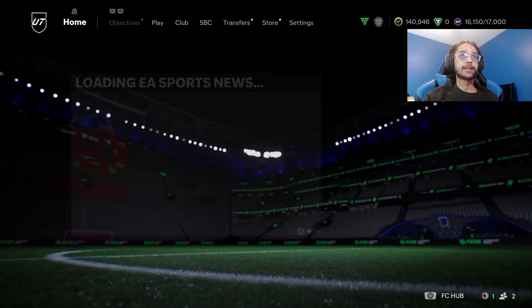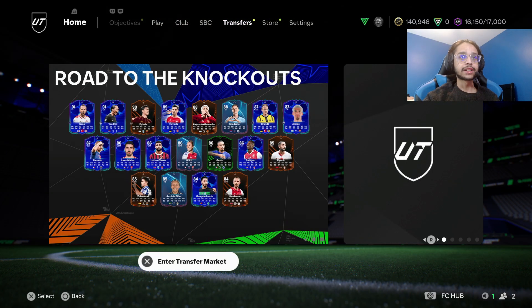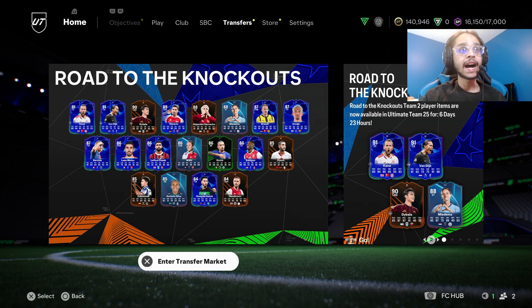We have a Team of the Week pack. Looking at the team - oh my god, we have Gusto! Hopefully he can play a different position. We got Kane, Van Dyke, Dybala, Havertz, Nacho - Nacho is insane. Brandt, Araho, Medina, Barcola, Loftus-Cheek is nice. The other Arsenal woman is nice. This is a very good team. Gusto is fun - I really like that Gusto got a card. This is a sick team.